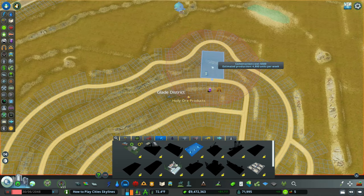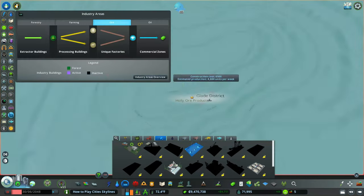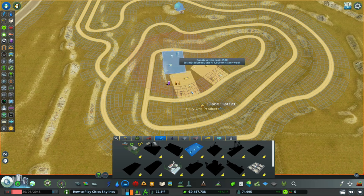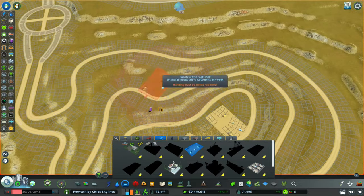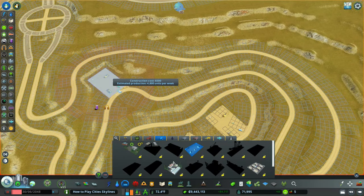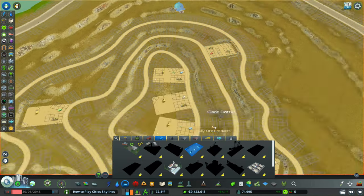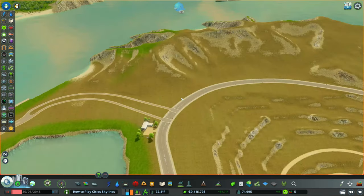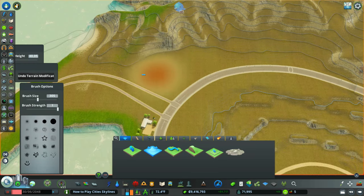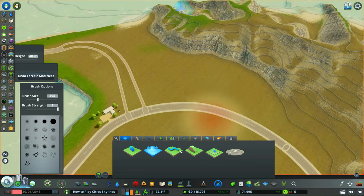We need to start placing small ore mines around our ore quarry. We're placing them in openings where it looks most natural, not trying to destroy the terrain. Some of these may get upgraded to medium or large ore mines later, so they could be temporary. We're building as many as possible — just a heads up, this will cost you a lot of money, so make sure you have plenty saved up.